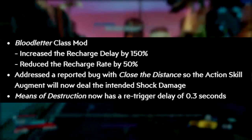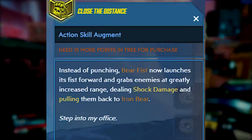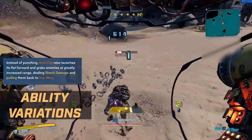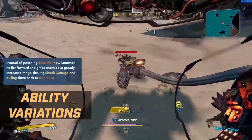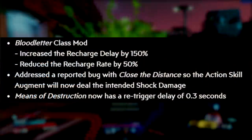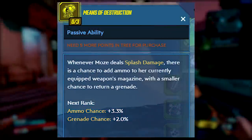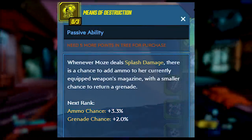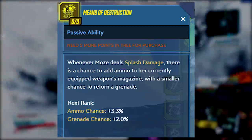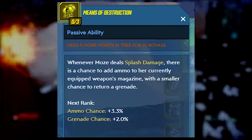They also addressed a reported bug with the closer distance action skill augment, which will now deal the intended shock damage. This is the barefist augment — instead of punching, barefist now launches its fists forward and grabs enemies at greatly increased range, dealing shock damage and pulling them back to Iron Bear. This was probably the weakest of all Moze's augments and it wasn't working as intended, so they fixed it. Additionally, Means of Destruction now has a re-trigger delay of 0.3 seconds — similar to Flak, this was nerfed last week. Means of Destruction, whenever Moze deals splash damage, has a chance to add ammo to her currently equipped weapon magazine with a smaller chance to return a grenade. Last week they added a one-second re-trigger delay to stop the infinite grenade build, but now they've reverted it to 0.3 seconds.